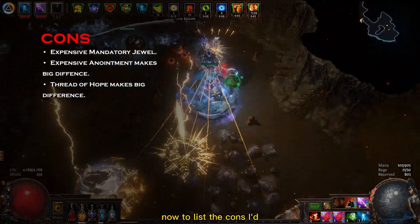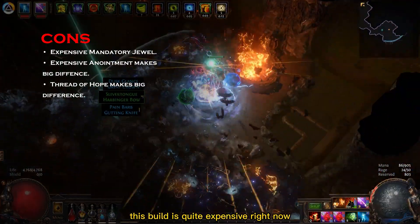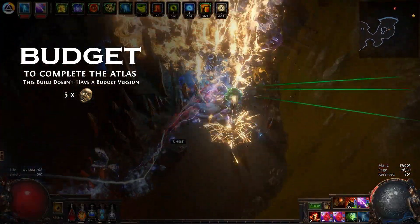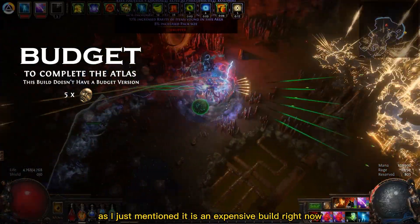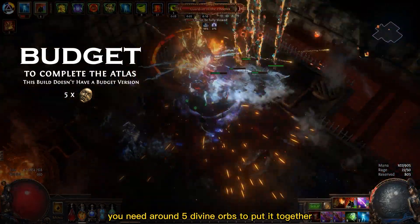Now to list the cons, I will start with its cost. Because of the Lionalye's Fall jewel, this build is quite expensive right now, but I'm sure that in a few more weeks the prices will drop. About the budget: as I just mentioned, it is an expensive build right now — you need around 5 Divine Orbs to put it together.